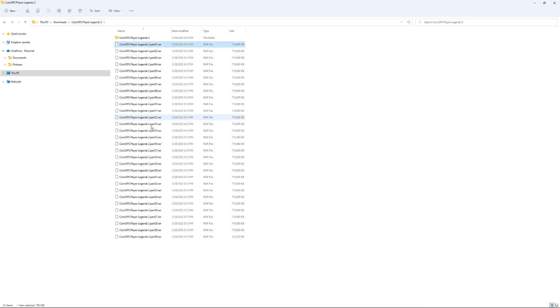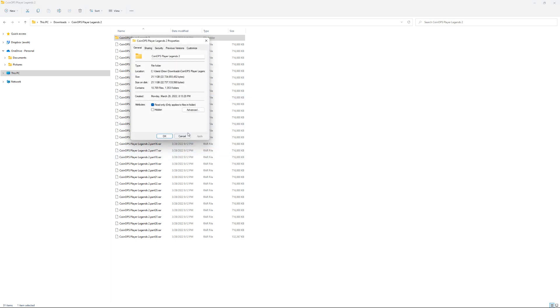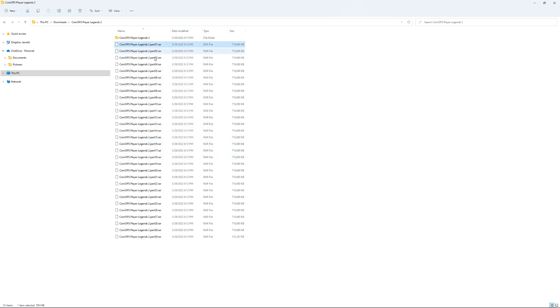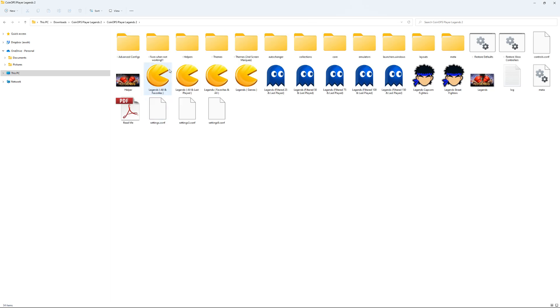Let's check the file size quickly. The download is about 20 gigabytes, and once you extract it, it's 21.1 gigabytes. You just have to unrar it with WinZip and then you're done. Let's go ahead and start with All Plus Favorites.